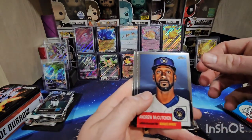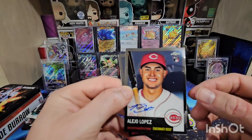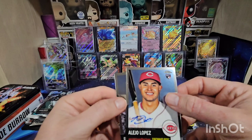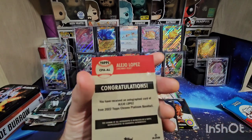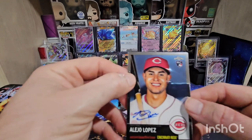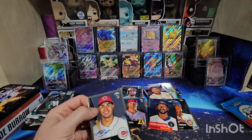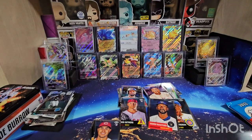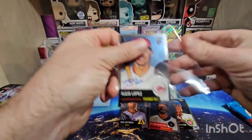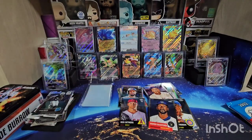Got Marcus Stroman, Andrew McCutcheon — and that's actually an autograph! Look at that, an on-card autograph of Lopez for the Reds. Alejo Lopez — not familiar with Lopez. But that is really sweet to get an on-card autograph out of a blaster box. I will take that. Go ahead and throw this guy in a sleeve. That one snuck up on me, I was not expecting that. It's a nice pull. Not familiar with Alejo Lopez — if you are, let me know in the comments.